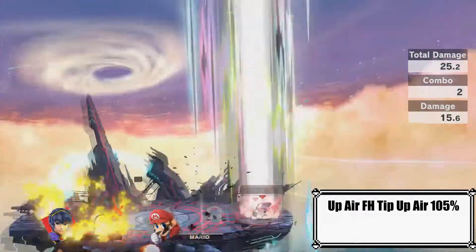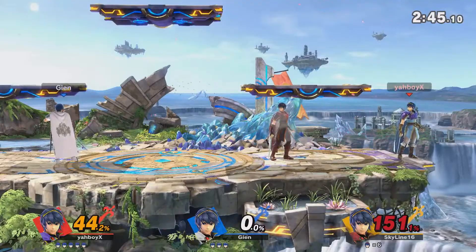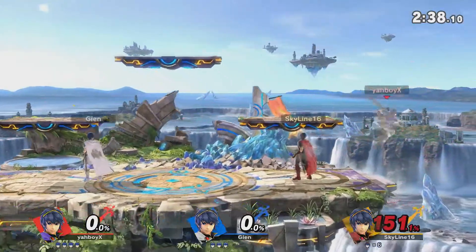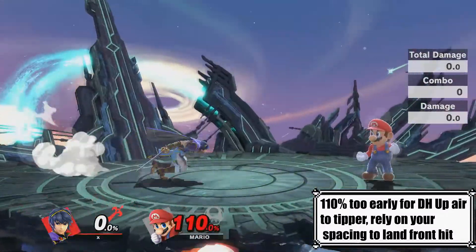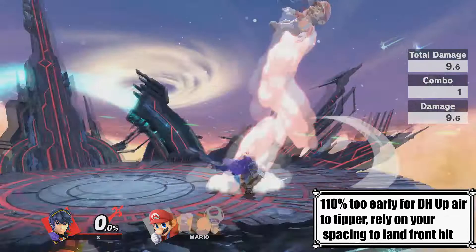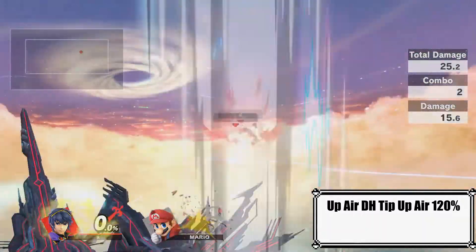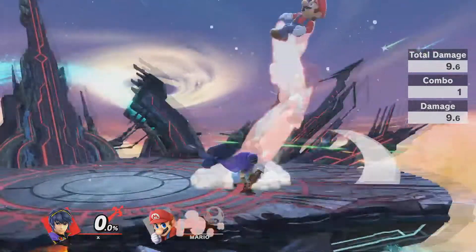Around 105% for up air and 100% for down air, you can land a tipper up air kill confirm using just a simple full hop. Sometimes you will need to rely on the front hit or back hit of up air if you do happen to land the tipper earlier than those specific percents. Once you reach 110%, it's a little bit too early for you to use both double jumps to land a tipper right under your opponent, so you will need to rely on getting the front hit of up air because it is much lower than the top hit of up air.